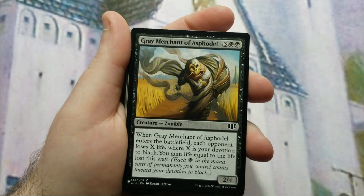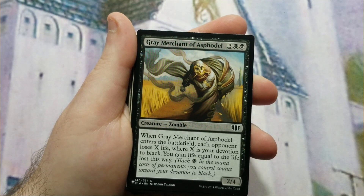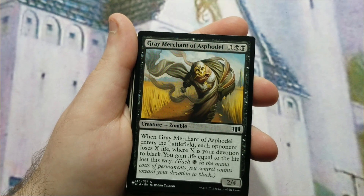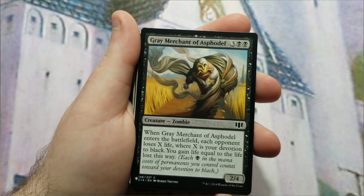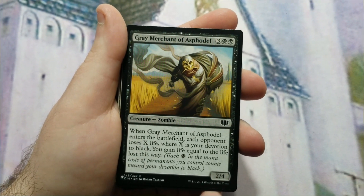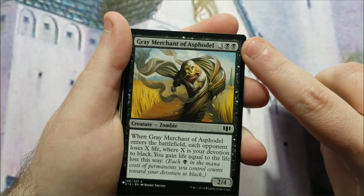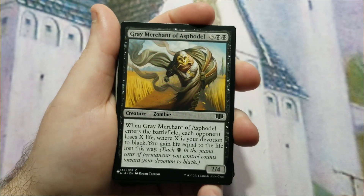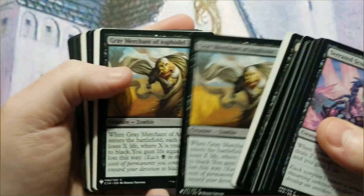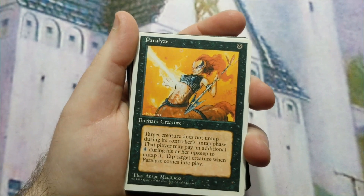The primary kill card is Gray Merchant of Asphodel — five mana total with two black pips, a 2/4. When he enters the battlefield, each opponent loses X life where X equals your devotion to black, and you gain life equal to the life lost. For example, if your creatures give you seven devotion before casting him, Gray Merchant adds two more, so each opponent loses nine life and you gain nine. I have two copies since this is your main finisher.